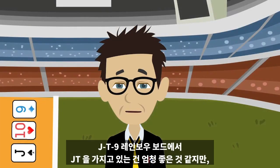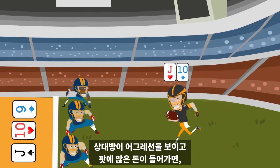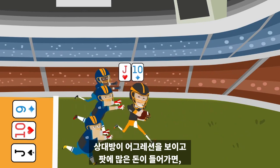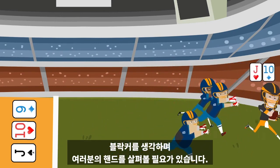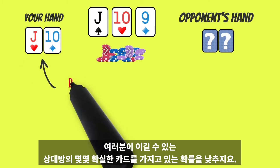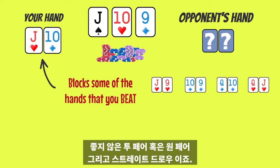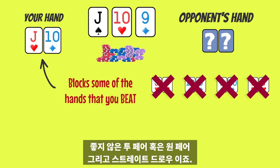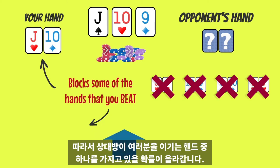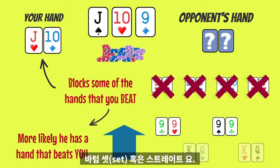But some scenarios are tricky. Having jack-ten on a jack-ten-nine rainbow board may seem great, but when your opponent shows aggression and is putting lots of money in the pot, you also need to look at your hand in terms of blockers. Having jack-ten significantly reduces the chances of your opponent having some of the obvious hands that you beat, such as a worse two pair or a pair and a straight draw, therefore increasing the chance that he has one of those hands that beats you, like bottom set or a straight.